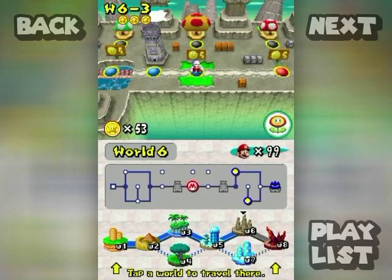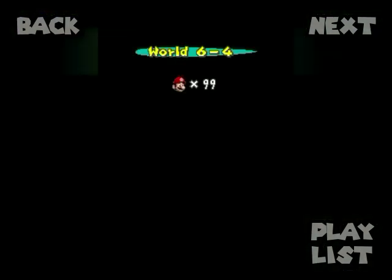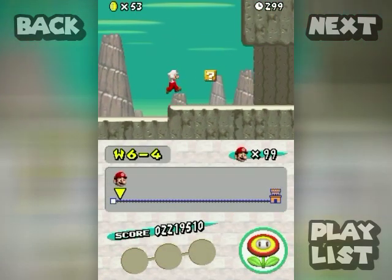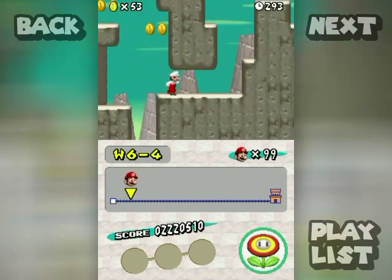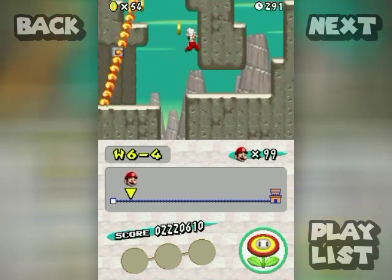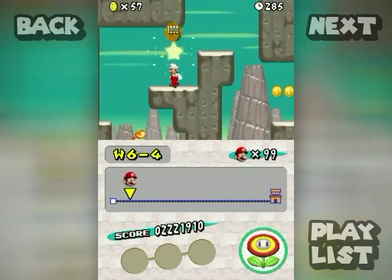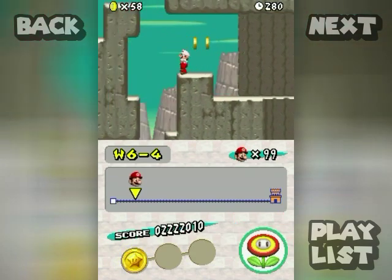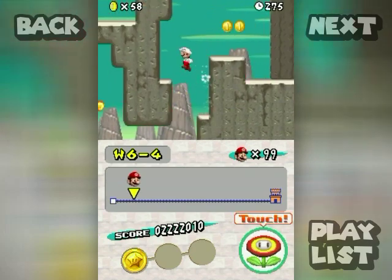Welcome back to the walkthrough. World 6-4 — this part introduces fire bars. They hurt if you touch them because they're made of fire, obviously. You can get that coin two ways: either do a tricky jump on this side by wall kicking, or go around the fire bar side. I think they wanted you to do the fire bar side.